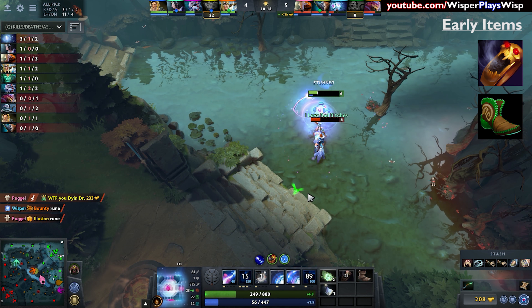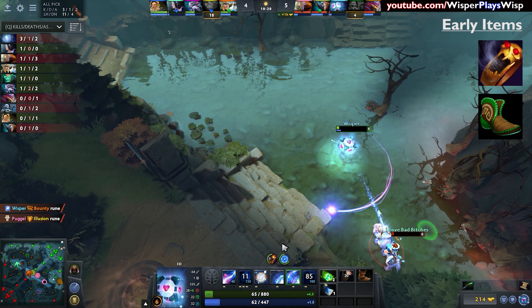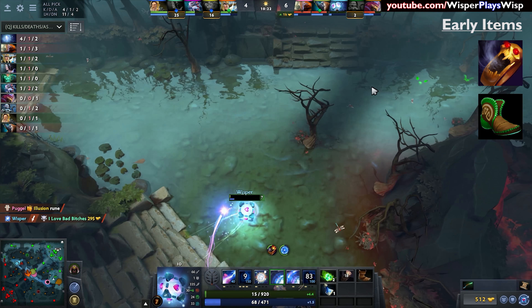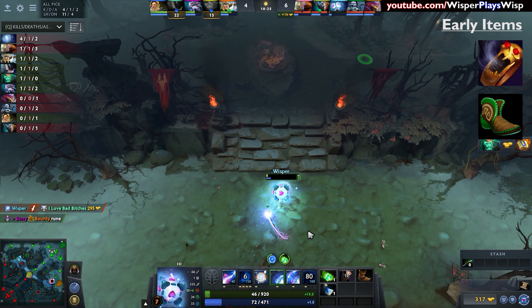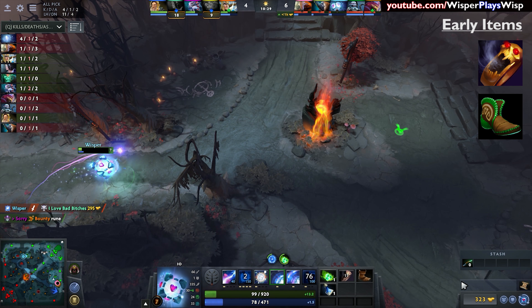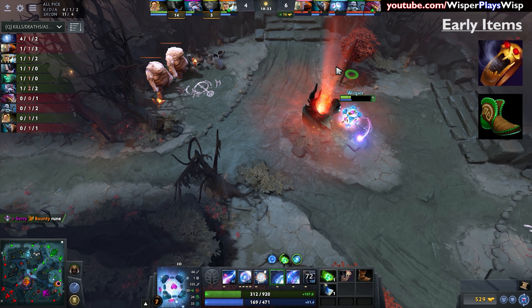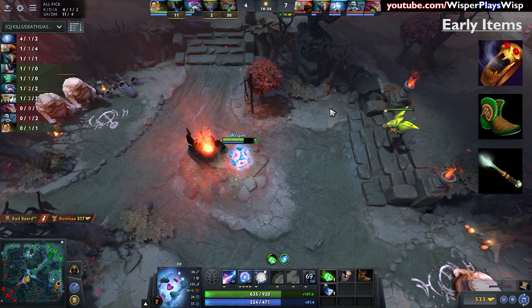Tranquil Boots is a really strong item that I think is overlooked by a lot of players. It functions in fight scenarios as I mentioned — all you have to do is make sure you're not being attacked by enemies and position yourself properly.